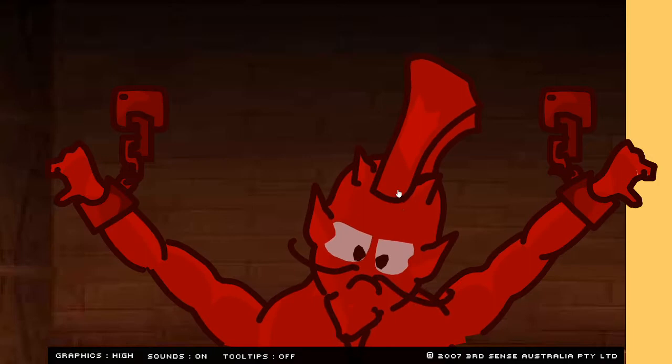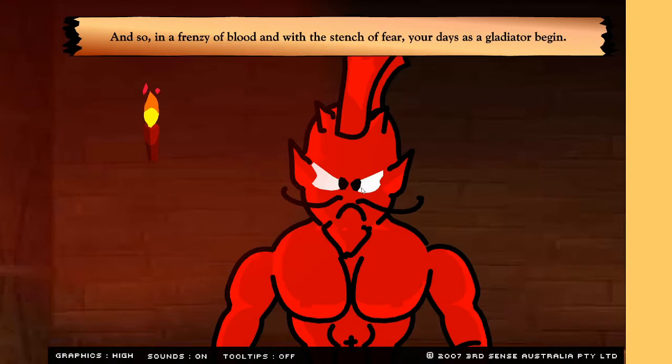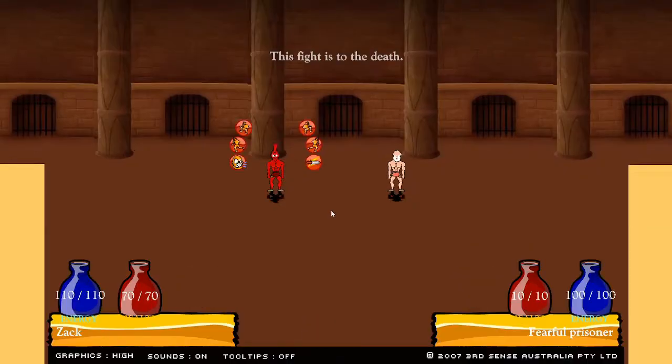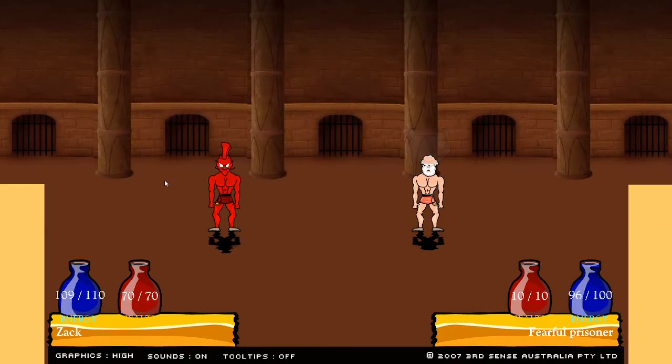Prologue: enslaved. 'Zach — yes, that was your name, but it seems an eternity since anyone has called you that, and so in a frenzy of blood and with the stench of fear...' Oh wow, that jumped right into it. I guess we're fighting to get out of the dungeon. We're gonna go back to taunting people.